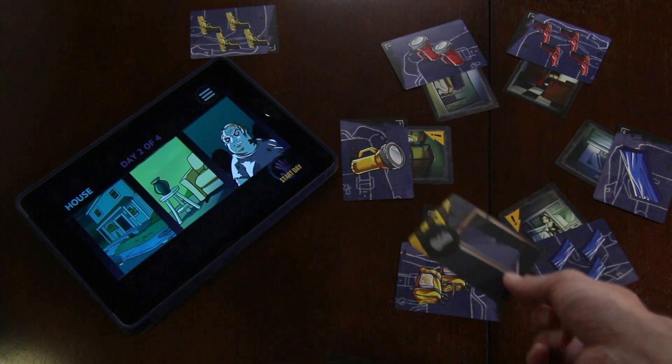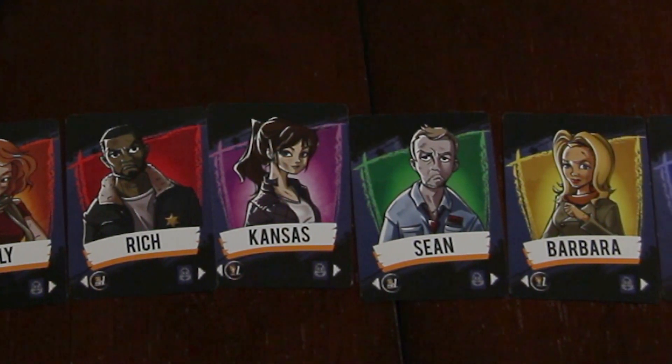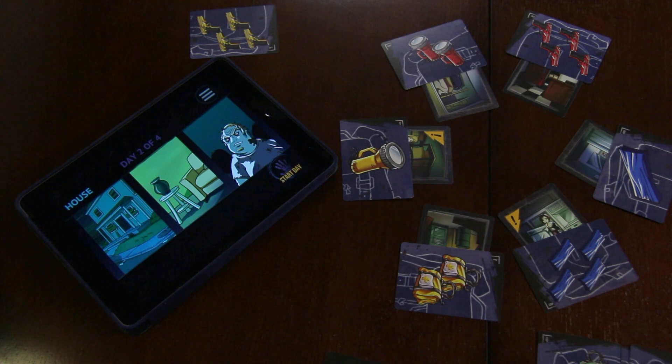That survivor must fulfill the hazard card by the end of the round. After four rounds, if any survivors remain, the survivor with the most points wins. If everyone has turned into zombies, the zombie with the most points wins. And that's how you play Zombie Slam!